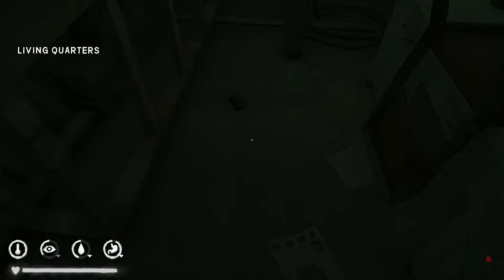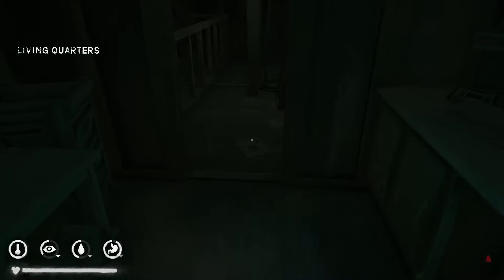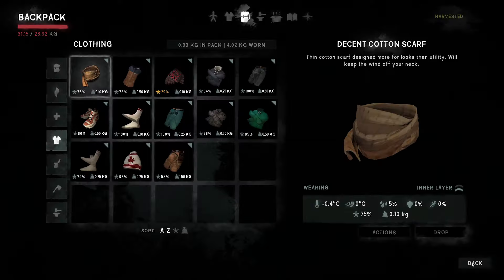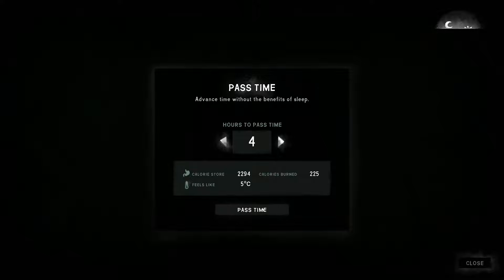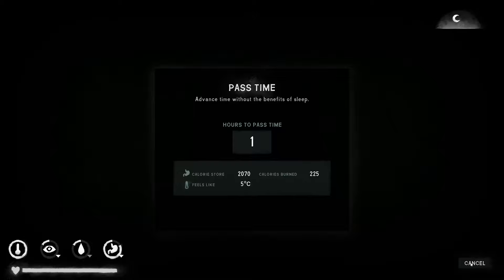We can get rid of that decent toque and scrap anything along the way. We haven't really had a good place to stop and get cloth as it were. Shame it's kind of a nice hat. And then we'll pass some time — generally you can probably pass more than that. We're not in any danger here. Make sure we pay attention — you can die in Pilgrim if you're really not paying attention, but it's pretty tough.